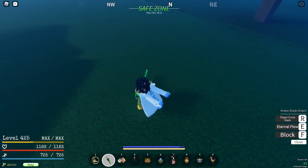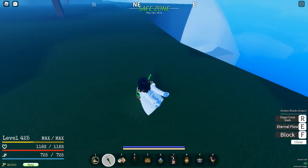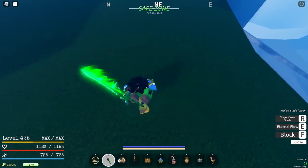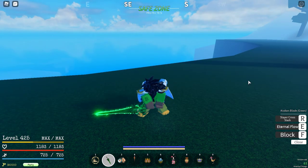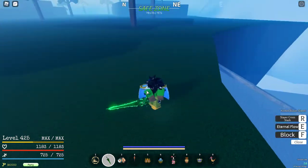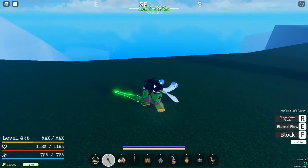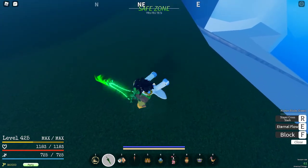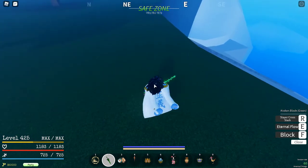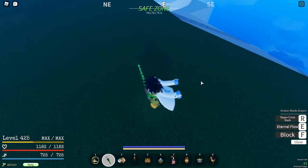Right now I'm spam clicking. But the key to this trick is to not spam click — you have to do consistent clicks. Let me compare consistent clicks to spam clicking. That's when I clicked consistently. Now look when I spam click. You notice when I spam clicking, some of the M1s are not synced with the others. Notice how the spam clicking was significantly slower than the consistent clicking.